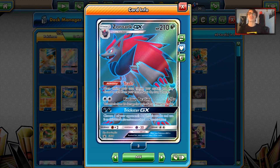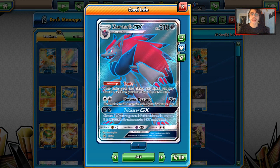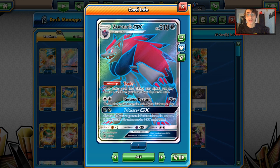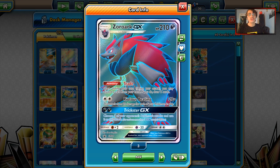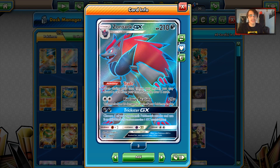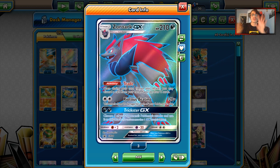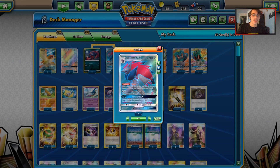Sudowoodo makes it so Zoroark cannot one-shot Marshadow. Speaking of which, we are playing Zoroark in here. We're only playing a 2-2 line, a bit thinner today, but we're going to use Zoroark GX for Righteous Beating, and Trade — mainly Trade. Trade is a great way to put Pokemon in the discard pile. Marshadowbox is all about putting Pokemon in the discard pile, so Trade helps pull that off. We can also use Righteous Beating against Dawn Wings, which this deck needs a counter for.